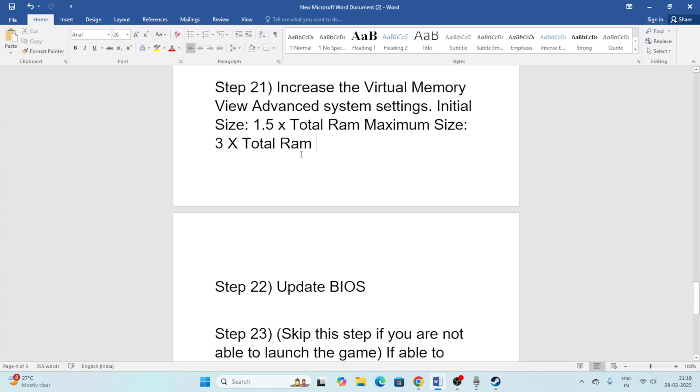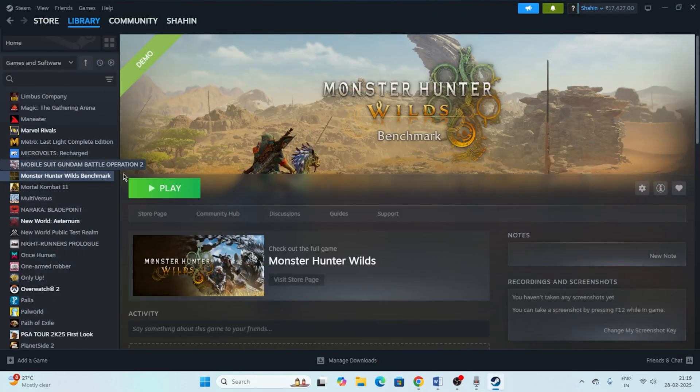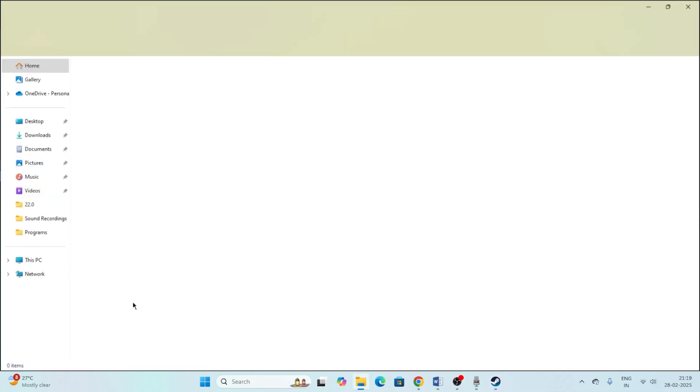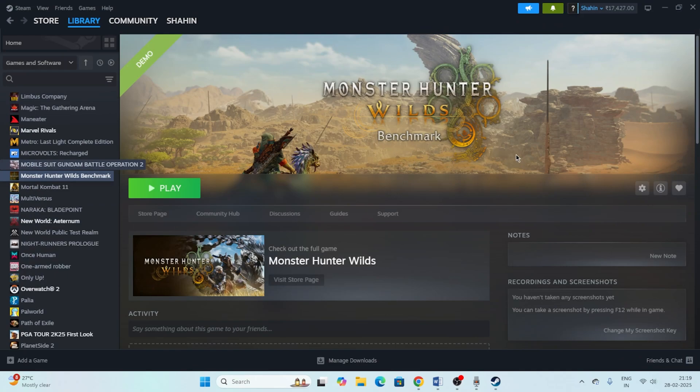Finally, if nothing else works, uninstall and reinstall the game. Go to the game in Steam, select Manage, and uninstall. When reinstalling, choose a different drive — for example, if the game was on E, try reinstalling on C or D. These are all the steps, and I hope this video was helpful. If so, don't forget to subscribe and click the bell icon.